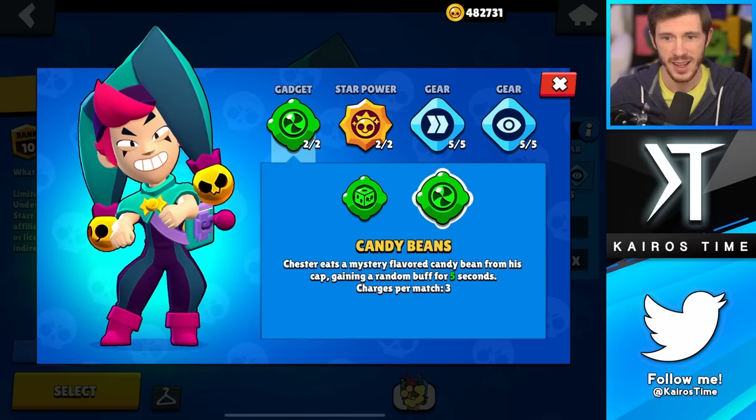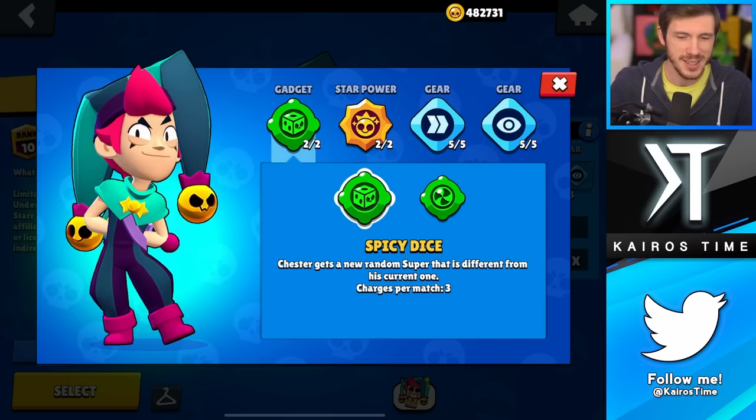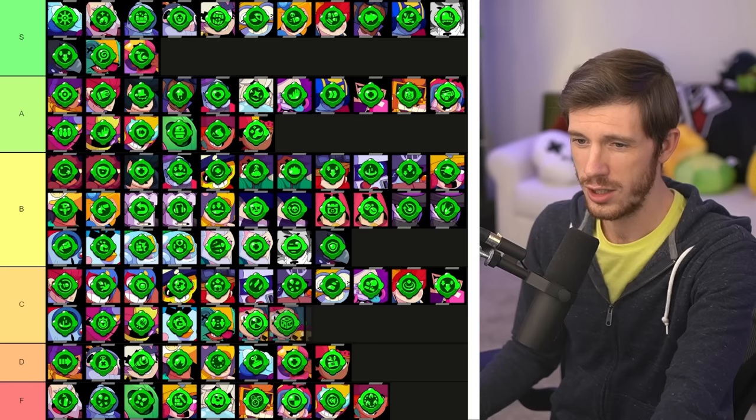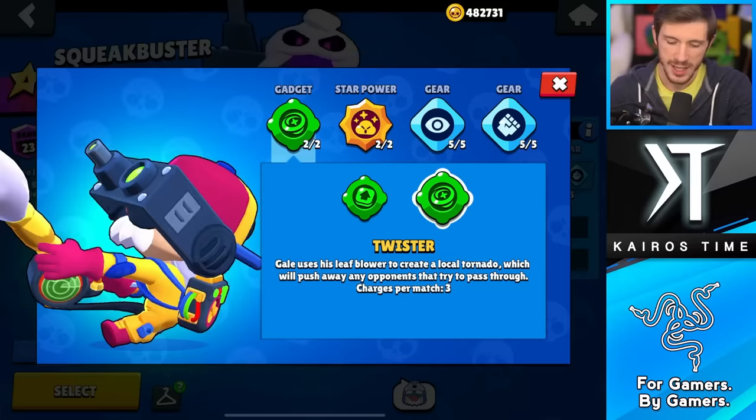Next we have Chester, and both of his are honestly kind of not that great. Spicy Dice — you still don't know which super you're going to get, and you might even get a worse super than the one you currently have. Whereas Candy Beans, you don't know which buff you're going to get, but you know it's going to be useful — except not always. I'm putting both of them in the C tier, and if you had to pick just one, go with Candy Beans.